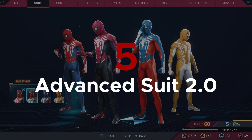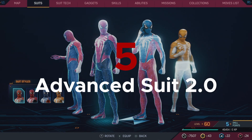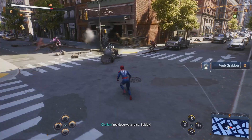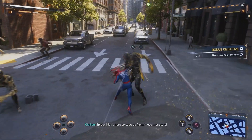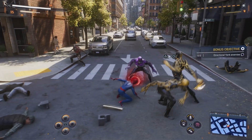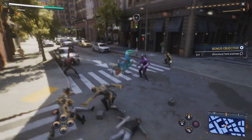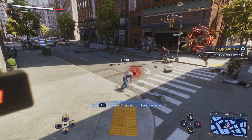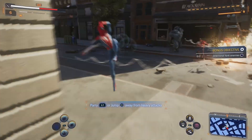At number 5, I have the Advanced Suit 2.0. I was a big fan of the advanced suit in the first game, and the Advanced Suit 2.0 is even better in my opinion. It keeps that white contrast in the suit but is a bit brighter and more vibrant as well, which I really enjoyed. It maybe doesn't have the strong story connection that the suit did in the first game, but it's still a very solid suit and the official starting suit of Peter in the game.